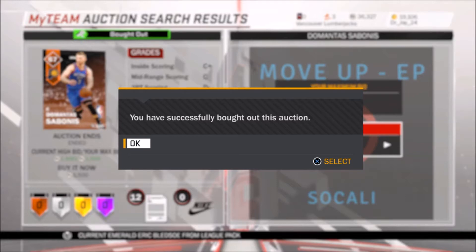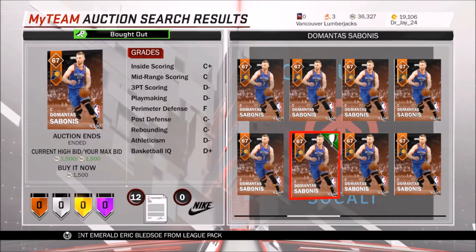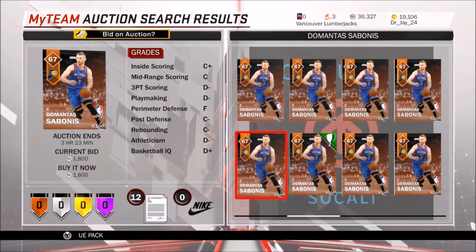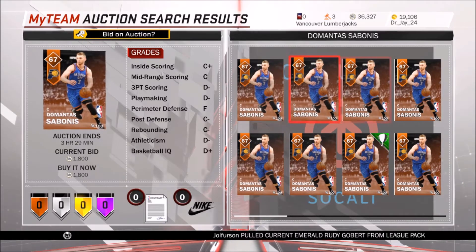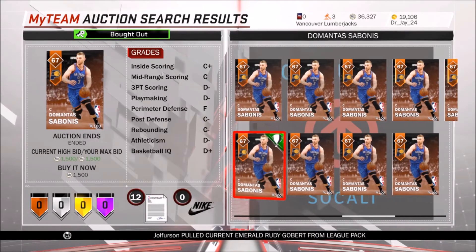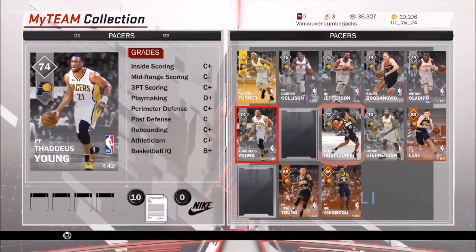I've been needing a really good center and this is actually going to help me a lot. This set wasn't that cheap to be honest, but I was able to get some players when they were first put up for really cheap. DeMontis, the bonus, I got for 1500, which is a little bit cheaper than he normally goes for.